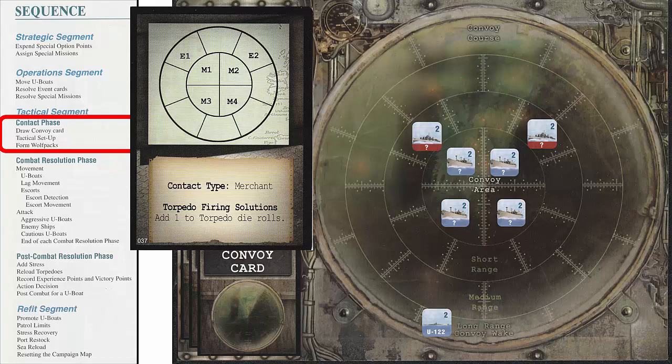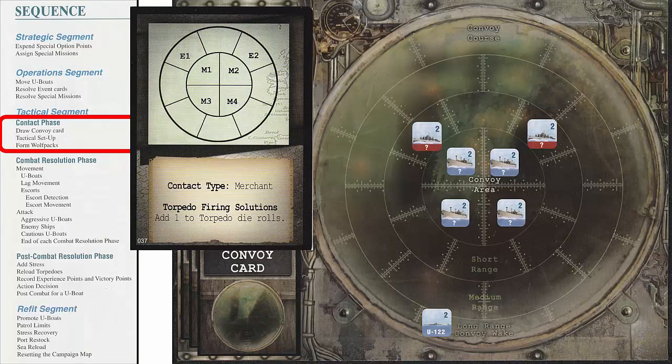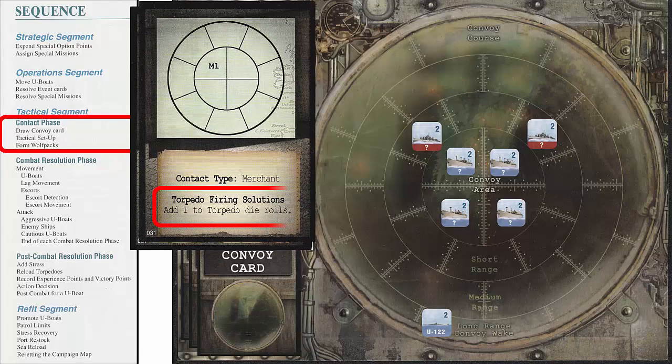We can try to form a Wolf Pack by calling for other U-Boats in the same map area to join the attack. In this segment, U-Boat 122 will attack alone, but if we had wanted U-Boat 47 in the same map area to join, we would have rolled the die with any modifiers for each U-Boat and consulted the Wolf Pack notes on the Campaign Sheet. U-Boats already placed in the Searched box cannot be called to join the Wolf Pack. If the Radio Call option is purchased, no die roll is necessary and you can form the Wolf Pack with other U-Boats in the same map area. Our final step in the Contact phase is to draw another Convoy Card to see what special conditions will apply during the Combat Resolution phase. We draw Convoy Card 31, which will allow us to add 1 to our torpedo die rolls. This special condition remains in effect until the end of the Combat Resolution phase.